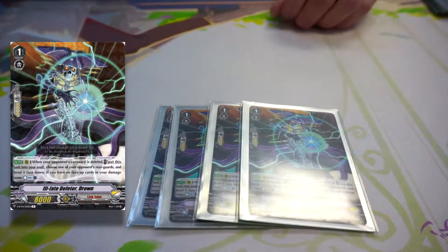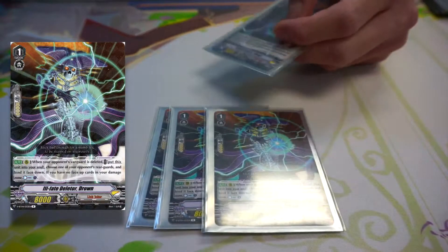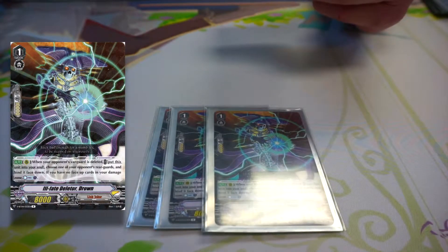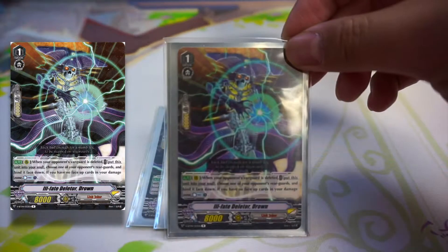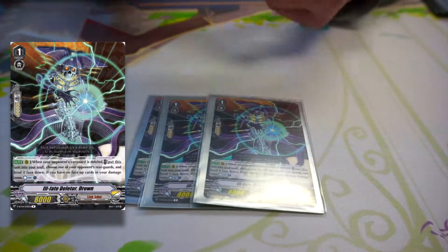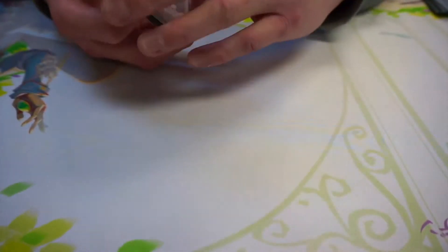The last grade one is your counter charger — it's kind of a shitty counter charger, but you have to play it because the Leaders is really counter blast heavy. It's called Ill Fate — not the same as the old one. His effect: when your opponent's vanguard is deleted, you put this unit into soul, choose one of your opponent's rear guards and bind it, and if you have no face-up damage you counter charge one. It's not your greatest counter charger, but it's still a counter charge — better than Royals at least.